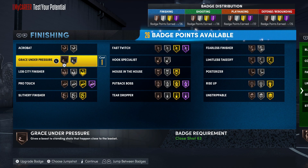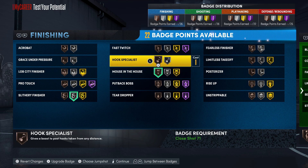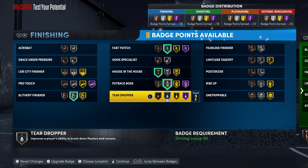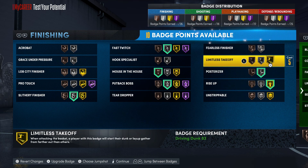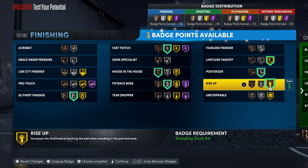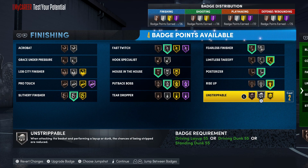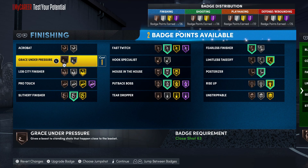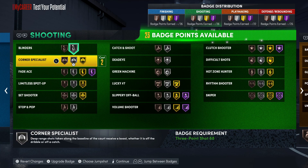For finishing badges: slithery, mouse in the house, fast twitch, put-back boss, rise up, posterizer, limitless - and probably unstrippable. Throw on mob city and you're good right there - perfect setup.